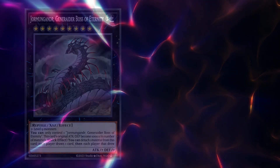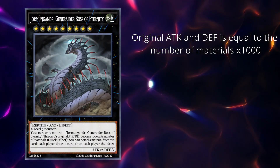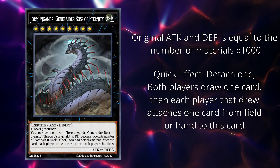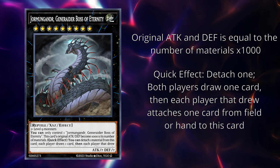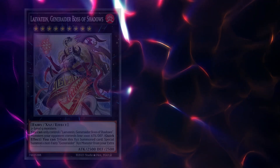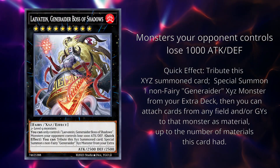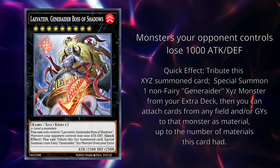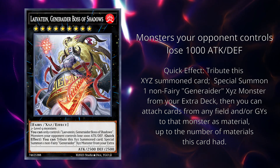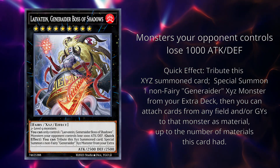Finally, let's introduce the boss boss monsters: Jormungandr and Levitein. Jormungandr becomes big and gains materials each turn, while forcing your opponent to lose a card every turn. With Ar, this effect is a straight-up minus one. Levitein is support for Jormungandr — it can quick effect special summon Jormungandr, and attaches a number of cards equal to the material it had from every field and graveyard, without targeting. This is the strongest possible removal that we have in Yu-Gi-Oh.